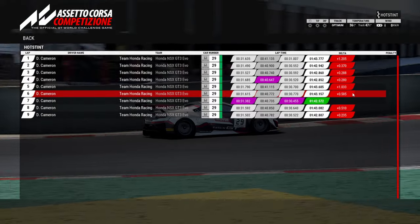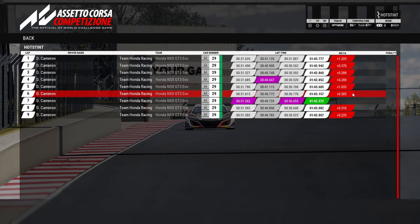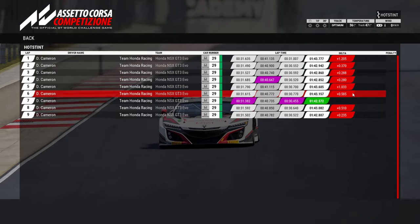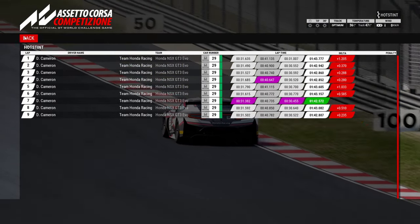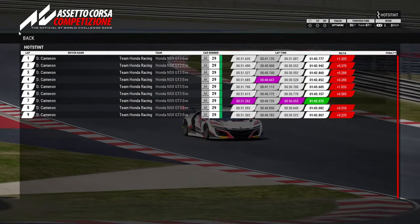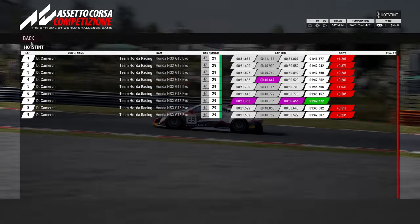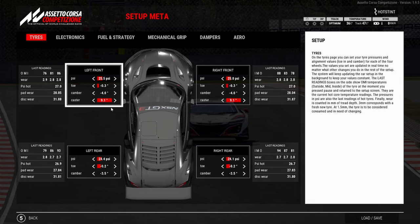I could have used a higher power mode for the Honda, admittedly, but I wanted to keep it even all the way through. The MoTec setup felt a lot better to drive - it generally felt nicer until the tires started falling off. Once the tires started falling off, it became very, very tricky. With the meta setup, there wasn't really a feeling of fall-off. You had a couple of moments where the car got a little sideways, but in general it felt like I could continue to go faster over a longer distance.